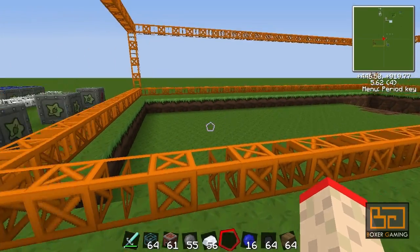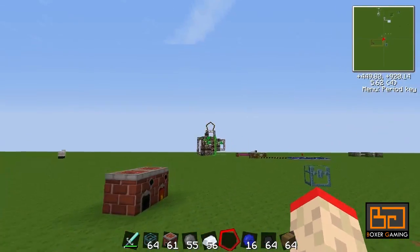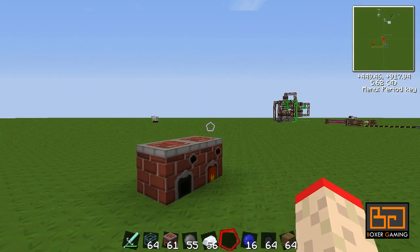Hey guys, welcome back to TechIt. So now we have our quarry set up, although I removed it. You just want to have a way of sorting all the items that are coming out of that, and the best way to do that is with Red Power.